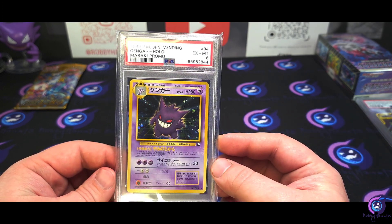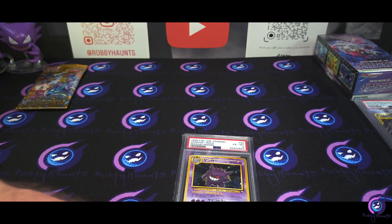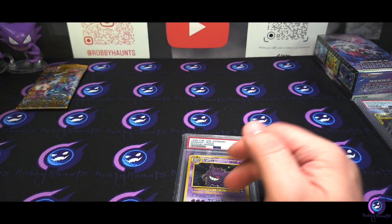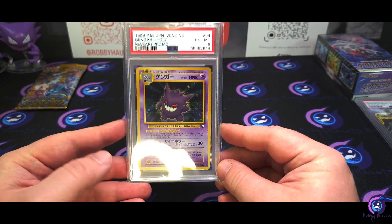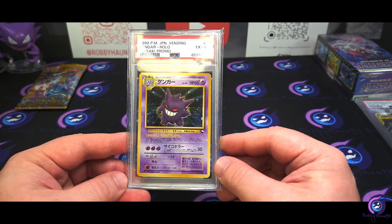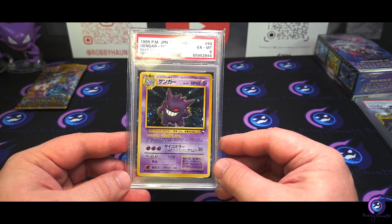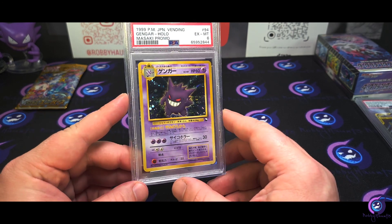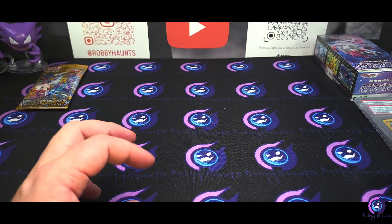I think the PSA 10 — the guys over at Wizard of the Coast Hub, actually — these guys are awesome, a lot of vintage stuff. Had a couple of these. The PSA 10 was like 14 grand. And this guy here, around 500, about 500. Did a little trading up so I didn't have to pay all the 500. But absolutely love this card. I am so glad to finally have this in my collection. And it ain't going nowhere.